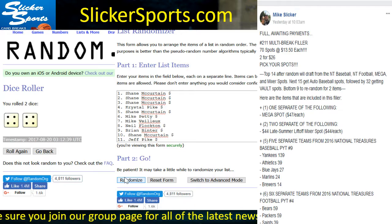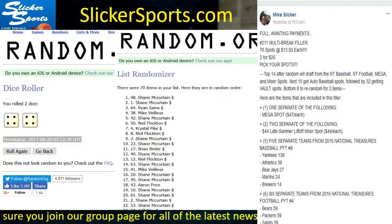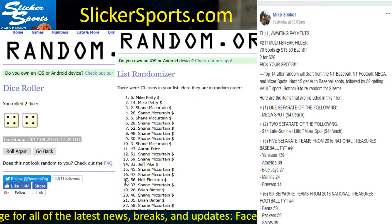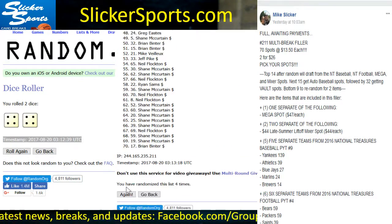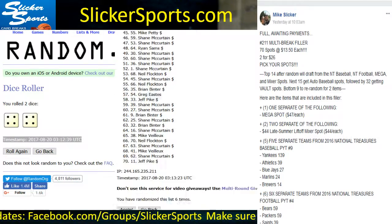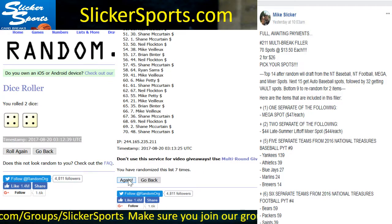You want to be in the top 14 to draft from the NT Baseball, NT Football, mega, and mixer spots. The next 15 get auto baseball spots, followed by 32 vault spots, and the bottom nine will be re-randomized for two items. So here we go — eight times — good luck to everybody.